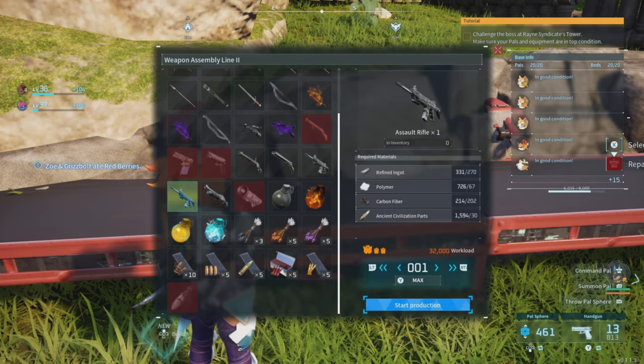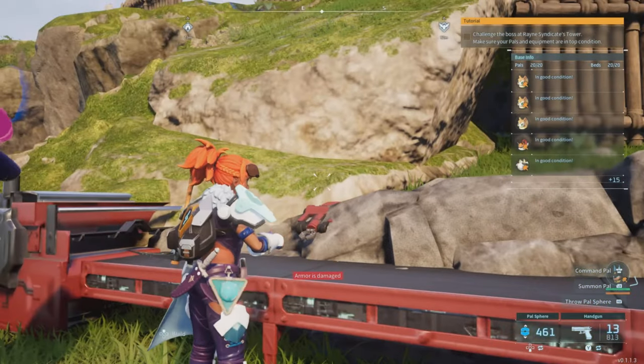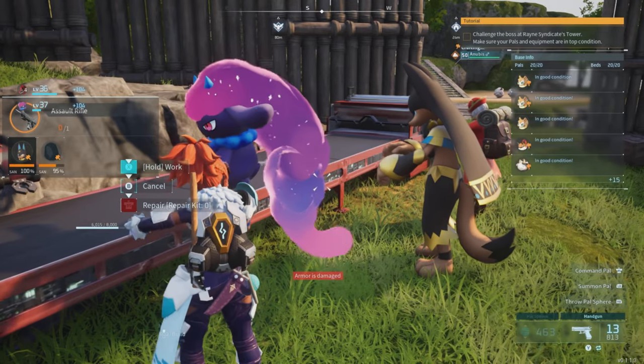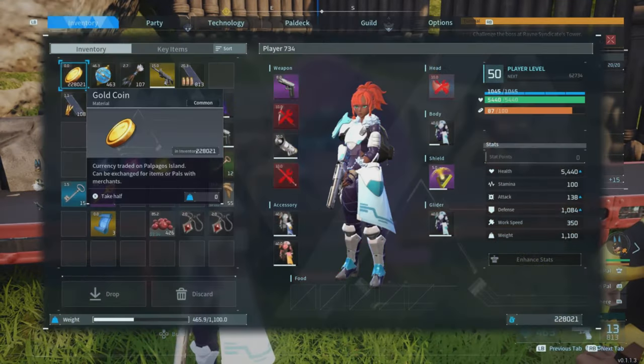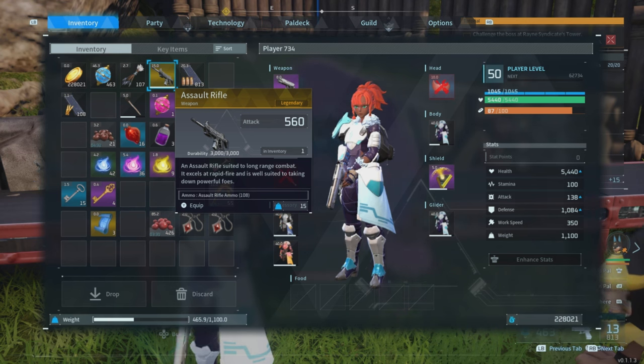You'll need ingate, polymer, carbon fiber, and those lovely ancient civilization parts. But as long as you have the weapon workbench 2, get yourself an Anubis — it'll speed things up. And before you know it, you'll have yourself this amazing legendary assault rifle. And it is nice — attack at 560 as well.